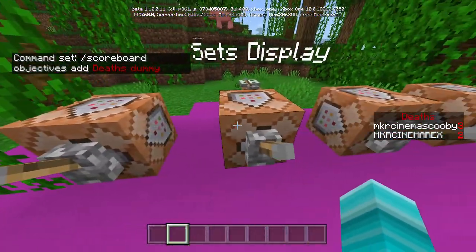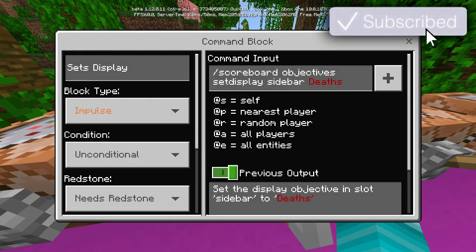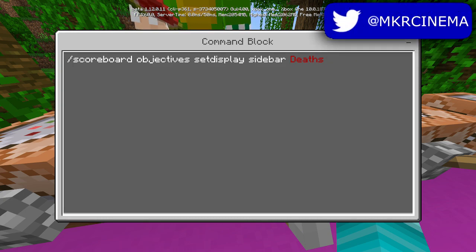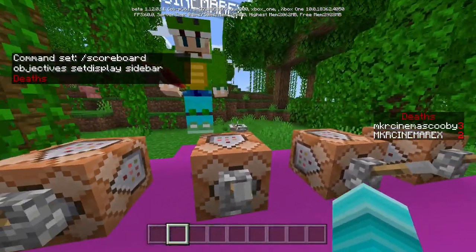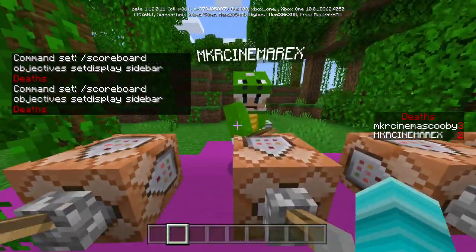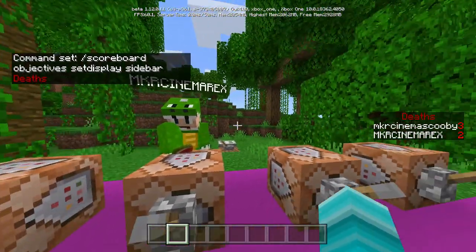Then what you're going to need to do is go to the next command block. This is a set display — make it impulse, unconditional, needs redstone, and copy this command: /scoreboard objectives setdisplay sidebar deaths. This is basically the name of the death counter on your right. We called it 'deaths' but you can name it whatever you want — potatoes, feet, skills, whatever.